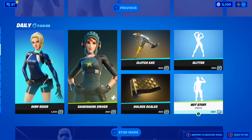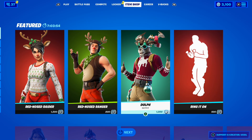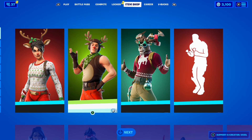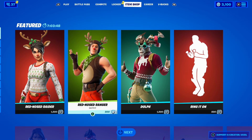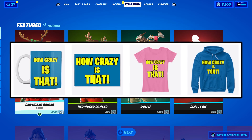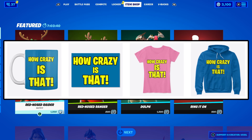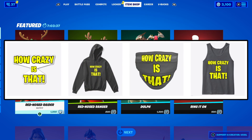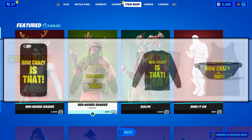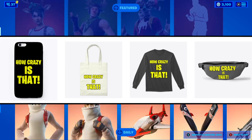But just before I talk about how to get the free Snowmando skin, let's take a quick look at today's shop. Also, I just wanted to let you know that I launched my very own merch called 'How Crazy Is That.' I say that a lot in my videos, so I started making merch with that phrase. I'll leave the link down below in the description, so definitely check it out.